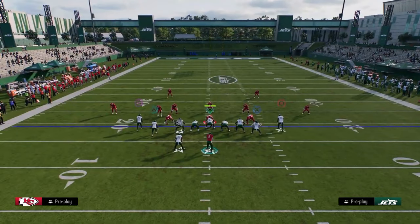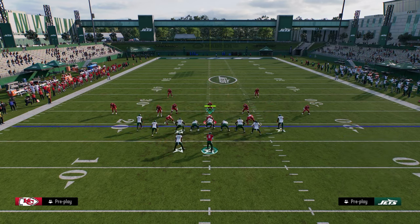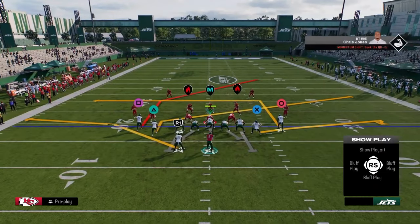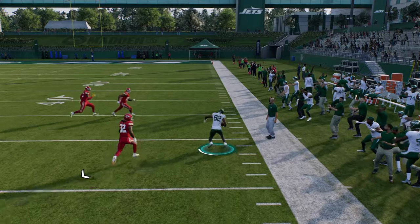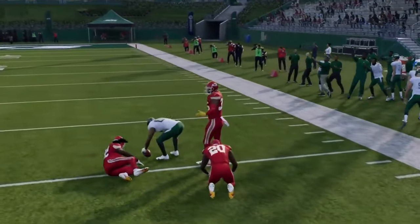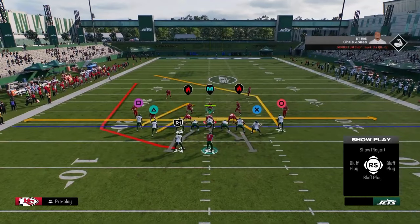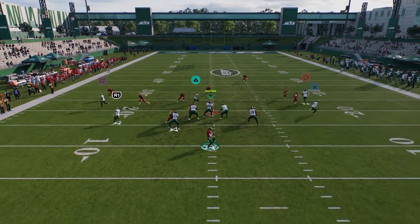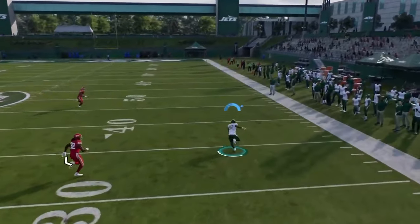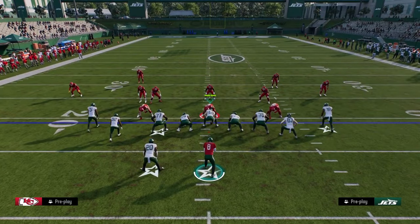Another setup I didn't cover yet is slant-post out of post-wheel drag: slant to slot receiver, table route running back, flat to tight end. It's a simple slant-post combo but that slant is just always open — you can always throw that slant route. Out of mesh spot there's also a great wheel route setup: flat, slant, creating a man swap. You can see just how open the slant route is against man coverage. If they're running man against tight, chances are you've already won the game.